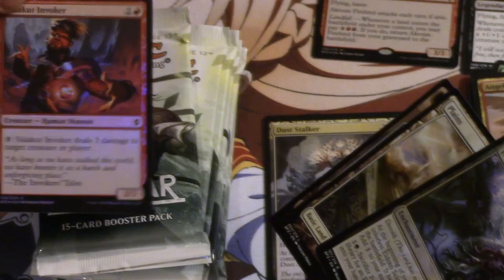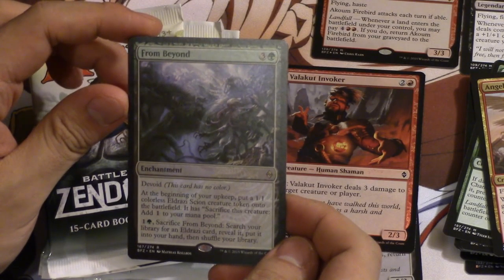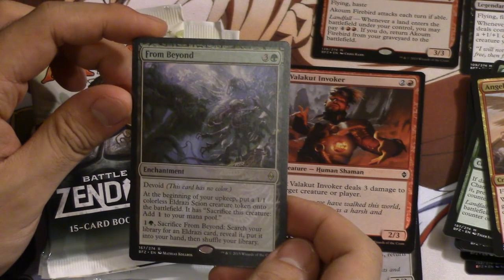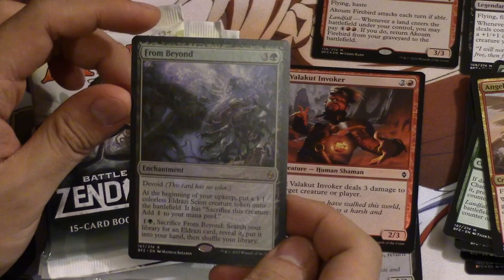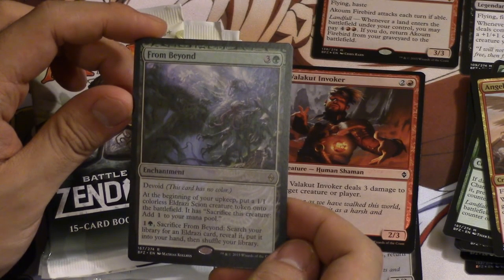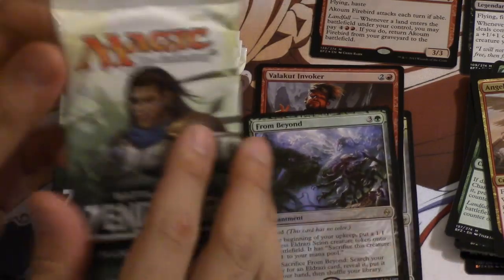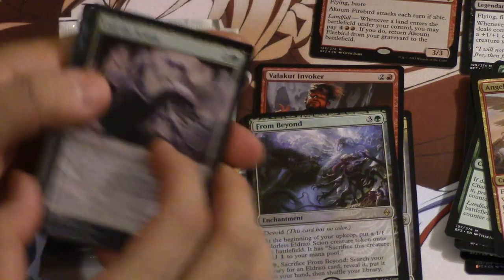I was hoping I'd get another fireball bird, but From Beyond is very interesting — three mana, green, devoid. At the beginning of your upkeep, put a 1/1 colorless Eldrazi Scion creature token onto the battlefield. You can sacrifice a creature to add one colorless mana. Also: one and a green, sacrifice From Beyond — search your library for an Eldrazi card, reveal it, put it into your hand, then shuffle your library.